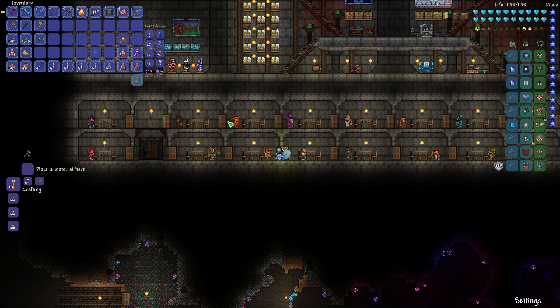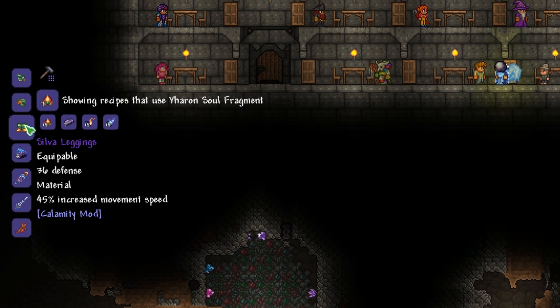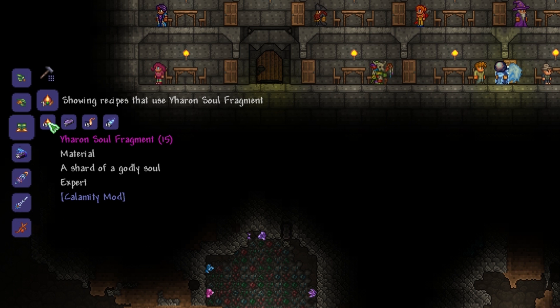But first we should check out what we can make with Yaron soul fragments. The Silva armor — yes, we definitely want to make this one. Holy shit, we need a lot of Yaron soul fragments for this — 45 for the whole armor, that's like seven or eight Yaron kills.